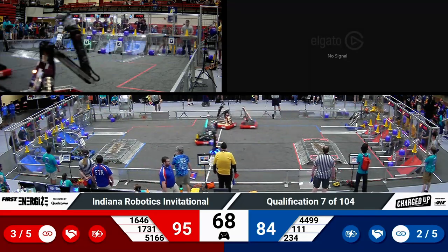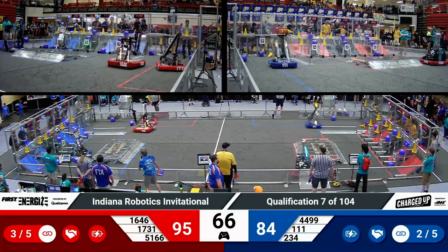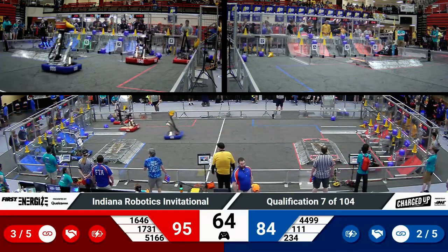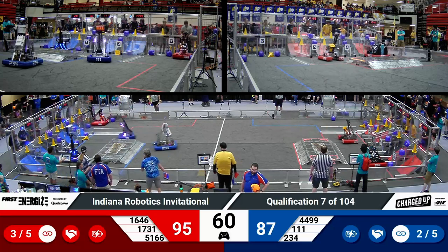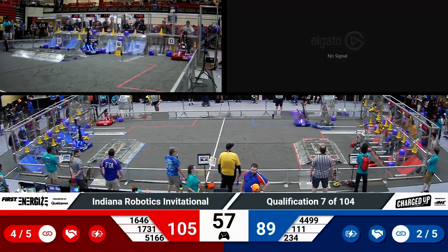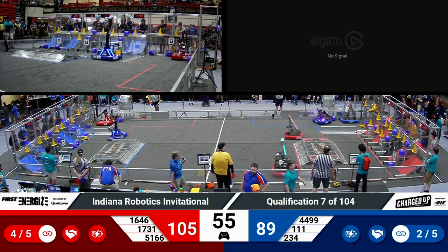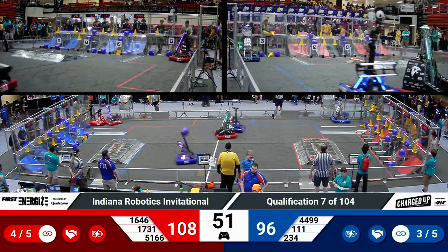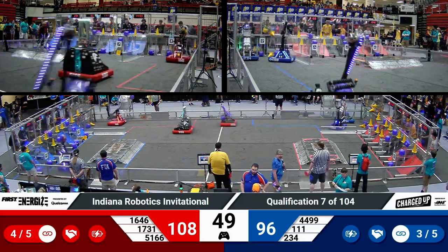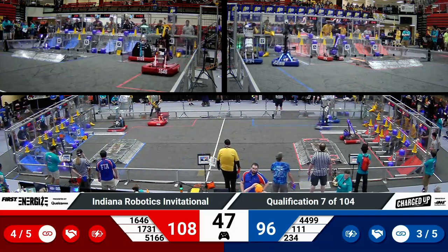Cyber Blue going over the ramp to get over to the scoring area, trying to score at the middle level — and they do with a cone, they drop it on. Here comes Wild Staying — they drop that cone in the bottom, but that's over the line. Under a minute now to go, 54 seconds remaining in this match. Still advantage for the red alliance, up by about 12 points unofficially.